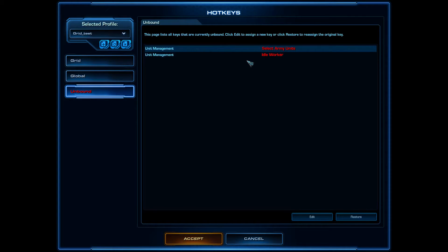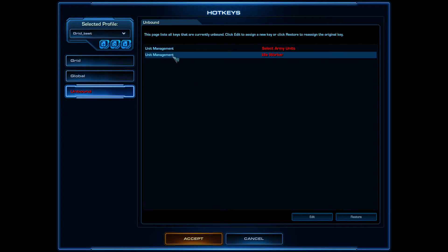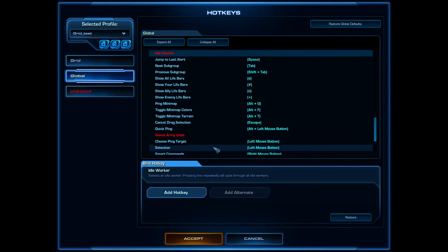Worker and Select All Army hotkeys need to be reassigned. I don't recommend using Select All Army from Bronze to Platinum anyway, but 'Back to Worker' is a very important button. We'll set this to something like the comma key.